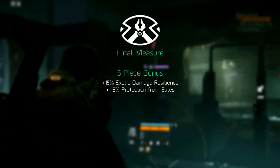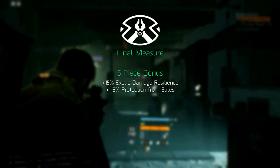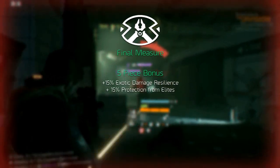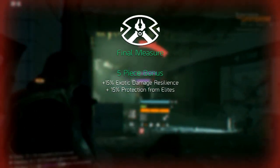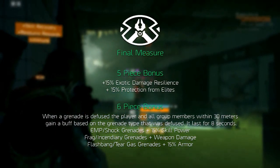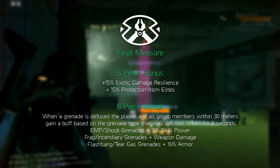Next up is Final Measure. Its five piece increases the exotic damage resilience up to 15 percent and protection from elites also up to 15 percent. Its six piece adds the Improved Final Measure talent — when a grenade is diffused, the player and all group members within 30 meters gain a buff based on the grenade type that was diffused.